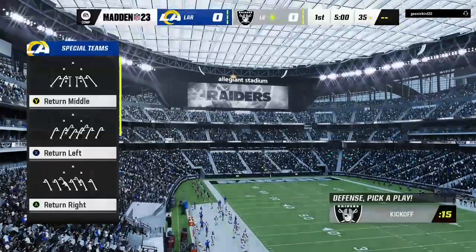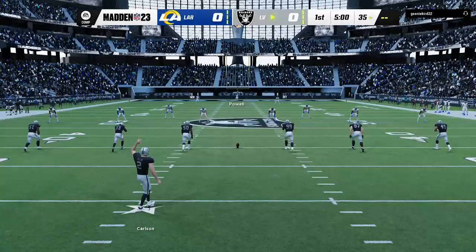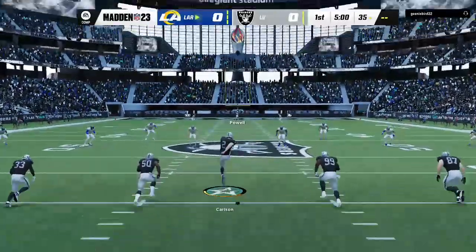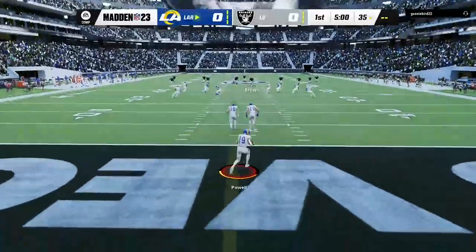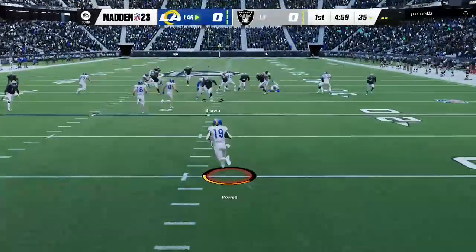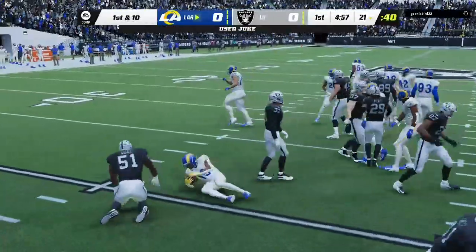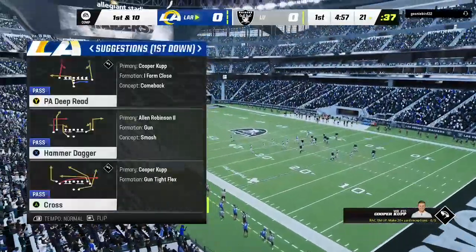Rams and the Las Vegas Raiders, and we are underway at Allegiant Stadium. From the end zone, here comes Brandon Powell. He's able to get this across the 20, but not by much, as he's marked down officially at the 21.